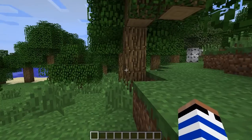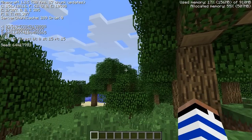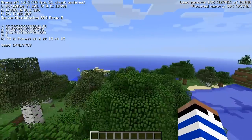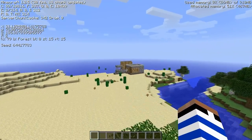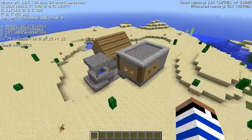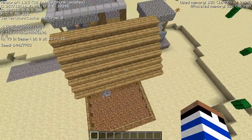We spawn facing this way, so let's put this guy on. The village is at X of 61 and Z of 132. It's right here. So we found the village, and you can see it's very small — we've got two houses, just this one house, a well, and then a blacksmith shop.